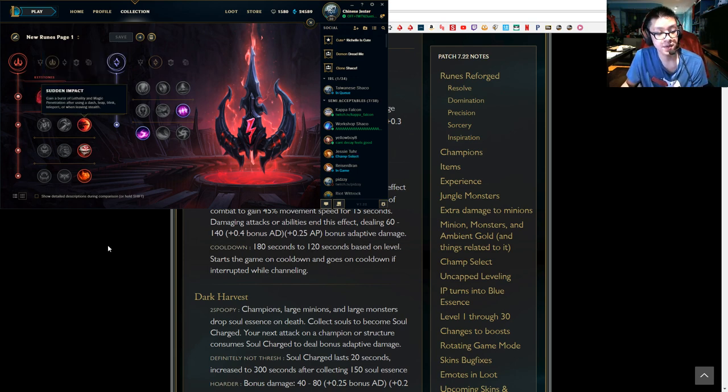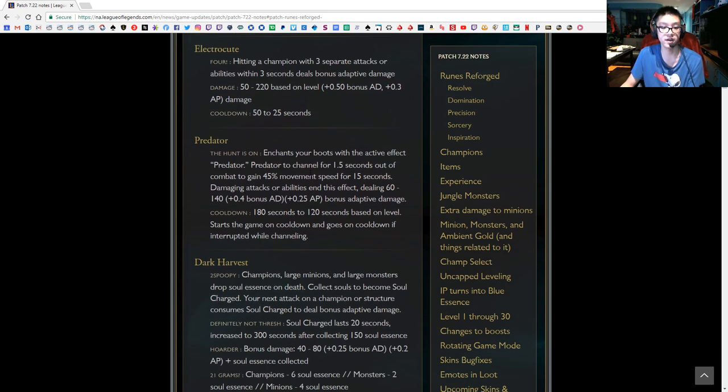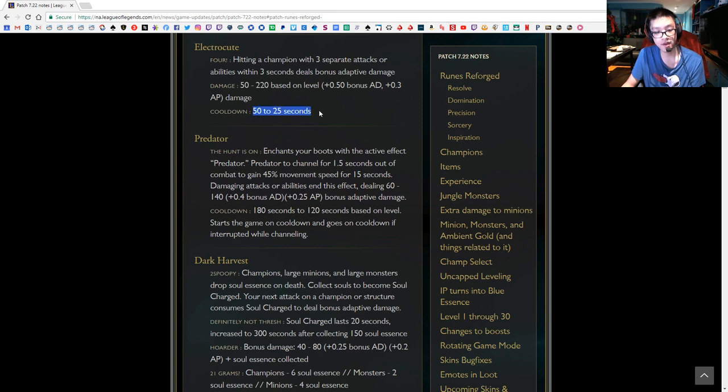When looking at the path, we have to compare Electrocute to Predator and Dark Harvest. Predator adds an active effect to your boots that grants a large boost in move speed, causing your next ability or attack to deal bonus adaptive damage. Dark Harvest has champions and large monsters drop soul essence that translates into adaptive damage and attack speed. Adaptive damage just means AD or AP — if you build more AD you get bonus AD, if you build more AP you get bonus AP. Electrocute does 50 base damage plus per level plus its ratio with a high cooldown. In the late game you probably won't need more than one proc anyway — you're either solo picking with ult or hitting a low HP target where Electrocute may not even be needed.